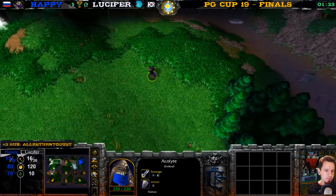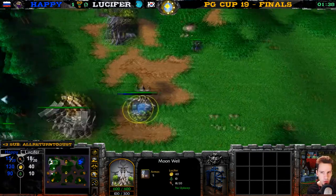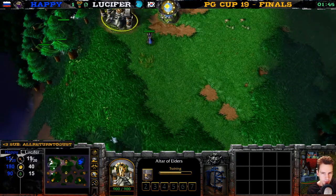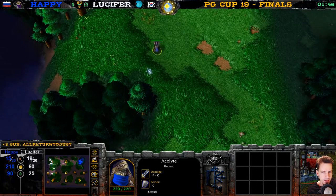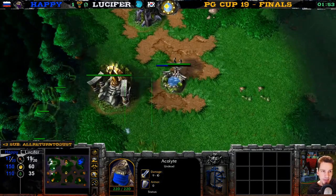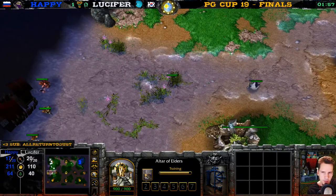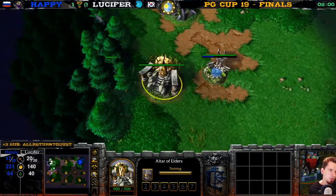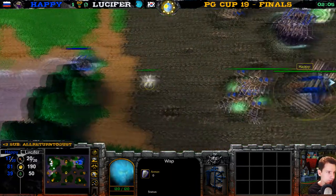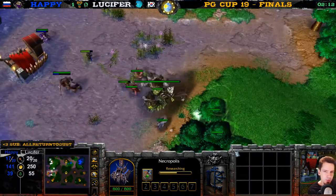Here comes the Acolyte scouting — what will he see? It will see Lucifer's base. He sees the Wisp, he sees the Moon Well, he sees the Ancient of Elders. There's the Death Knight, there are some Ghouls — he's building more Ghouls. Backpack, backpack guys — the Ghouls can steal items now. Do you provide all your subs with chocolate gift baskets? No, unfortunately not — just taco flavor pieces.